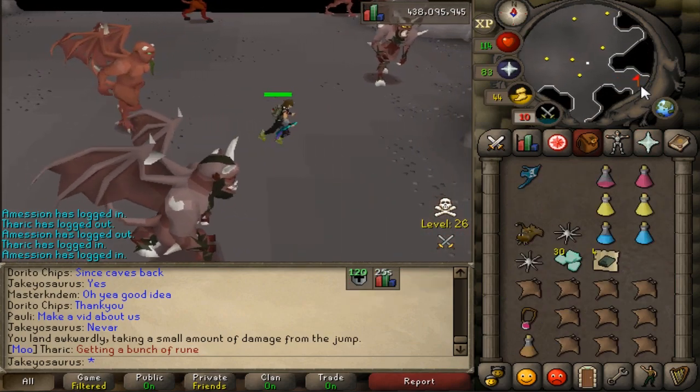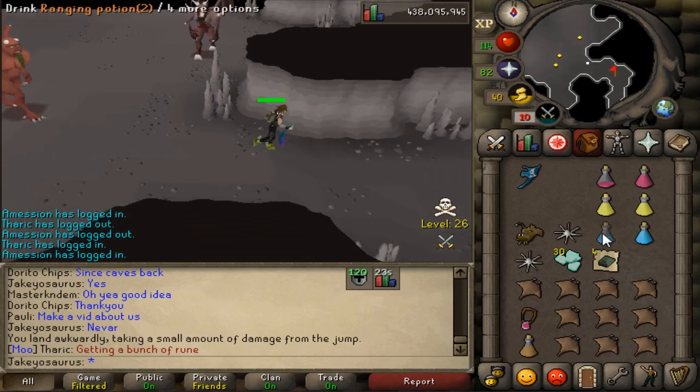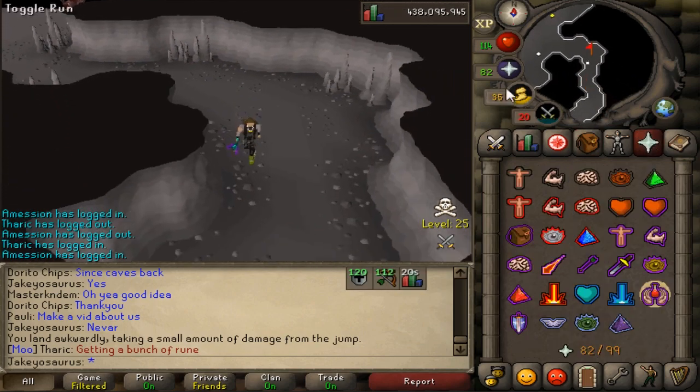This is how it's gonna go - when a team runs through the cave you're just gonna have to wait a few minutes for them to clear out, hop worlds, and then it's probably safe to go back.